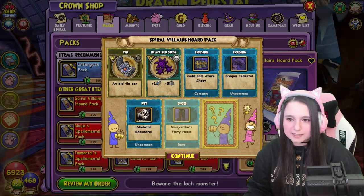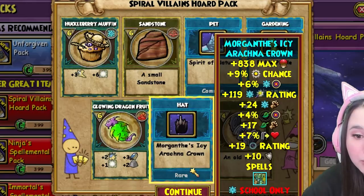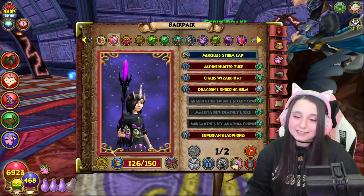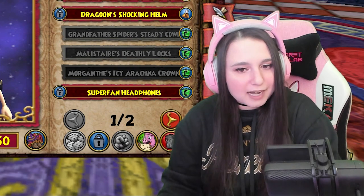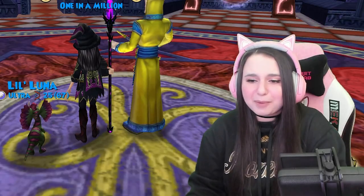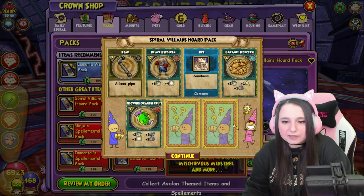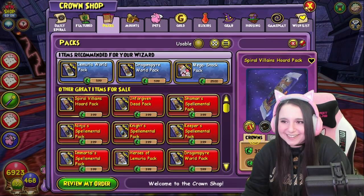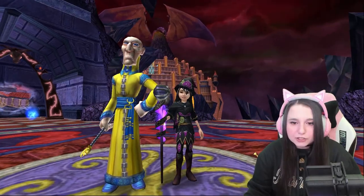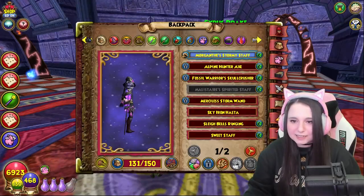More Morganth fire boots — this is really not looking good. Oh, a new hat — the Morganth ice hat! That is a really pretty hat. I really wish they wouldn't do that with our hair, because I'm not gonna wear it solely because of the bob. Oh hey, we got the Morganth storm wand! That is so pretty — look at that! It has a little spider on the side of it.